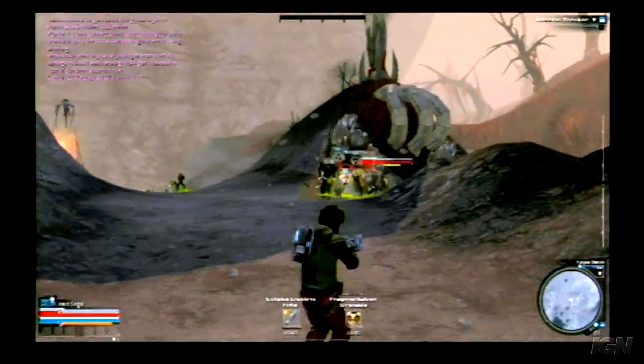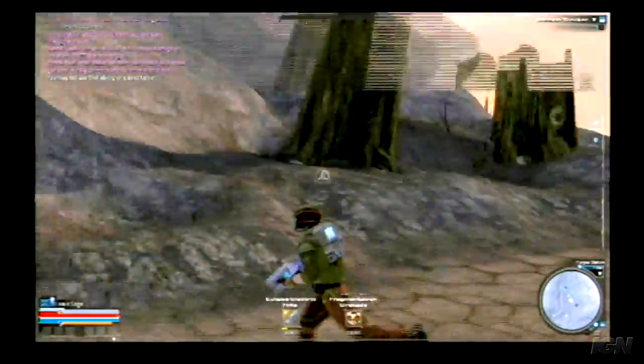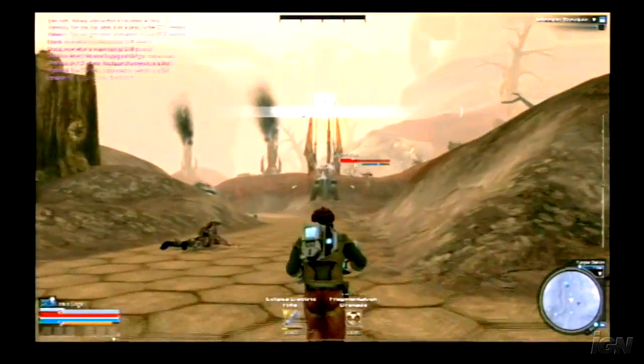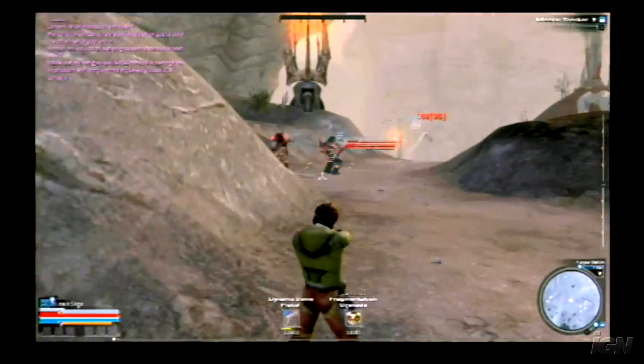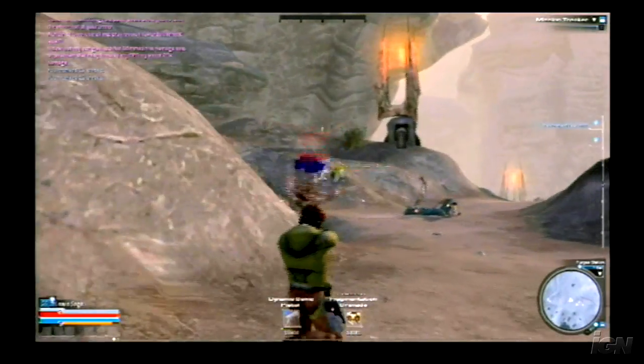One of the first key features to talk about in Tabula Rasa is what we call our tactical combat system. In most MMOs, combat is fairly plodding — almost a turn-based whack-a-mole — where the server gives you a synchronized attack and whoever does the most damage over time prevails. In Tabula Rasa, we've created something much more fast-paced. A single mouse click instantly fires a shot with a left click, or fires off a special ability with the right mouse button.